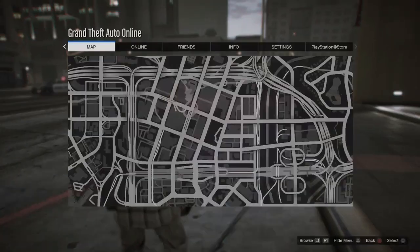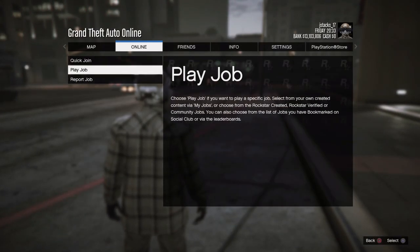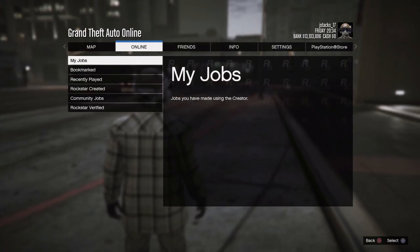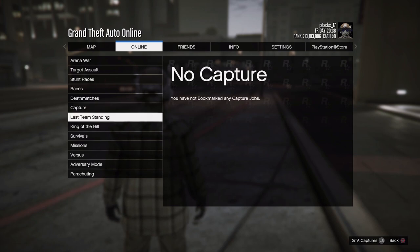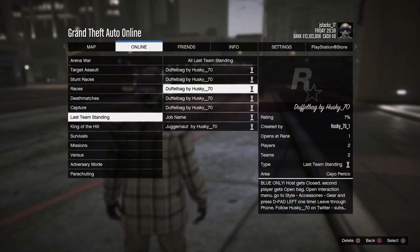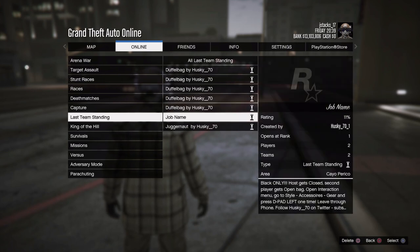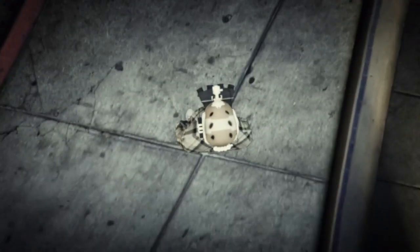Now that you've bookmarked the job, I'm going to show you how to start it up. Go to Online, then Jobs, then Play Job, and then go to Bookmarked. Once you're in Bookmarked, go down to Last Team Standing, then go down to the job name — that's the name for the Black Duffel Bag job.